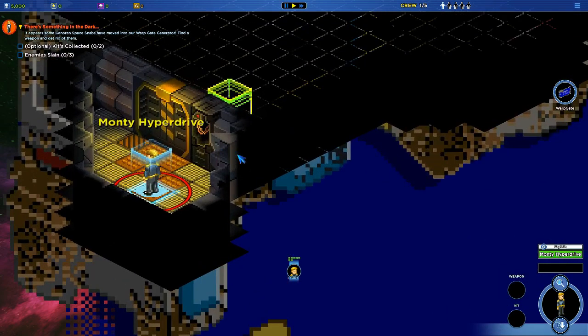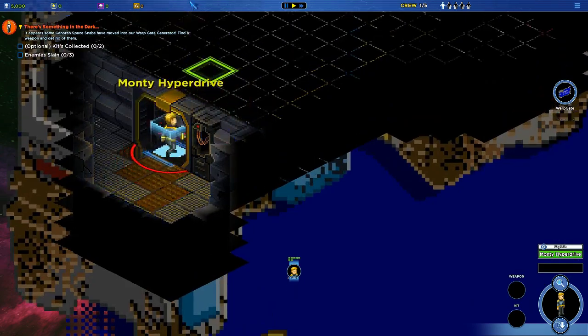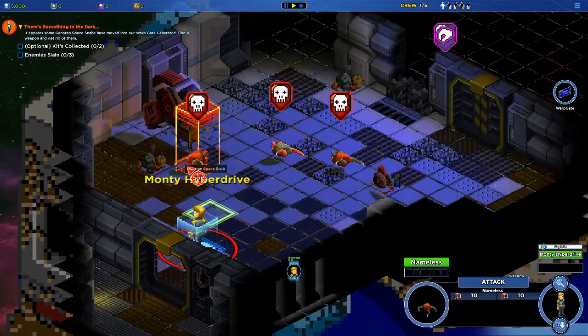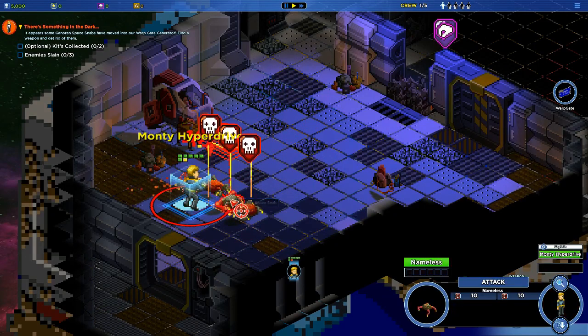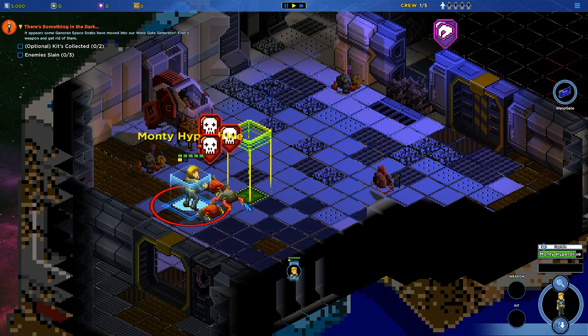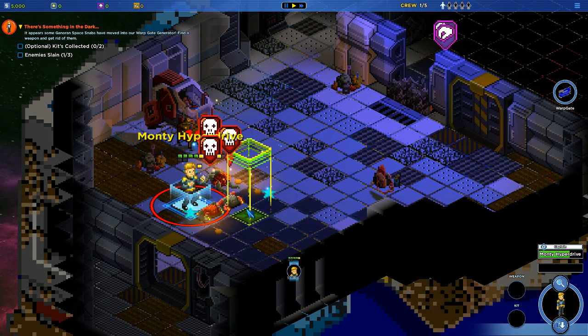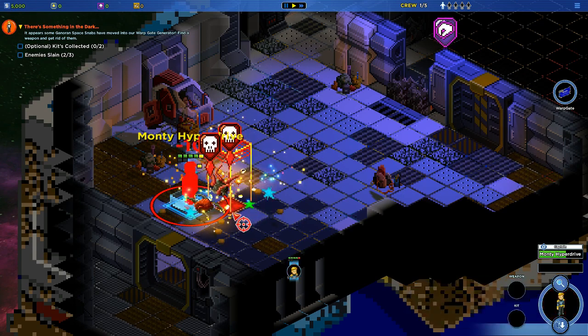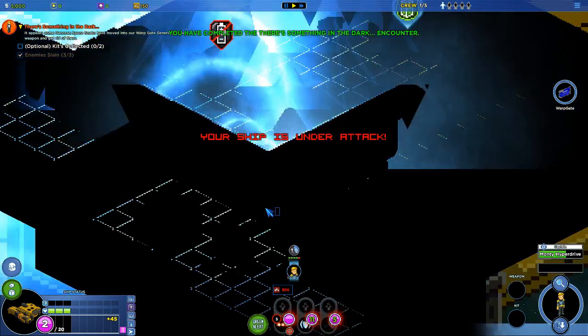Alright, so here we are on the warp gate. Let's clean out these monster things. We don't have a gun, so we're gonna kill them by punching them — like that. Take that, you head crab! One dead. Good thing I don't take a lot of damage... or I guess I don't deal a lot of damage. Ship's under attack — I don't have a ship.